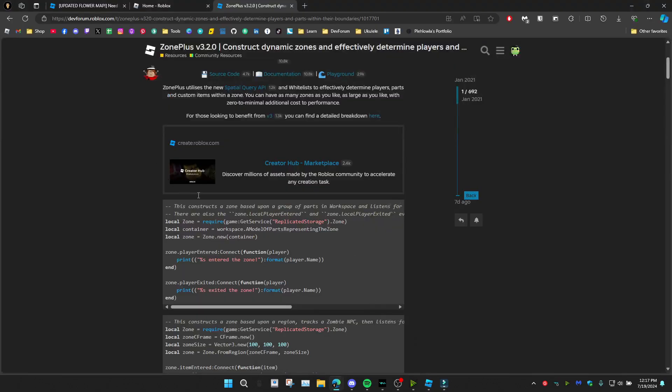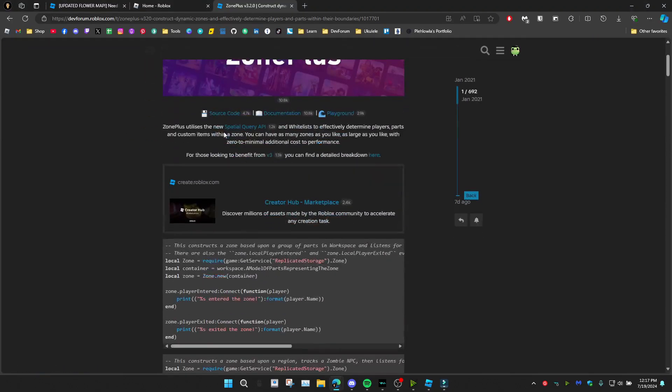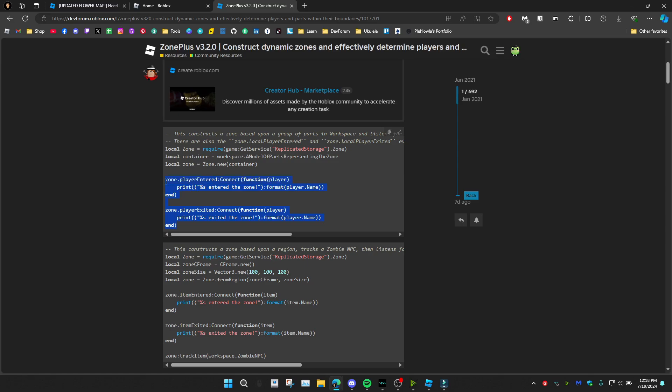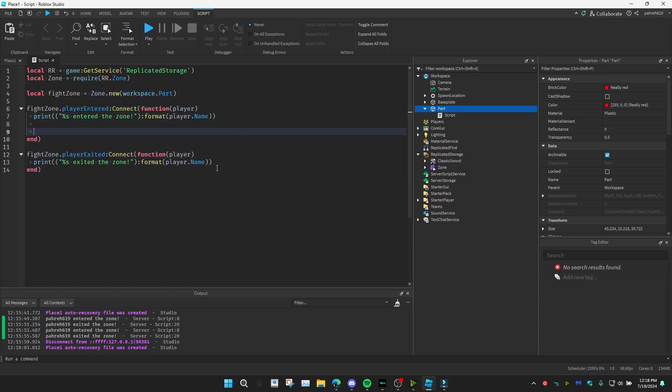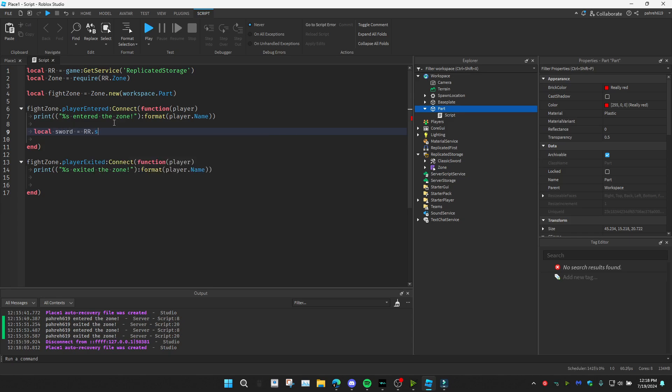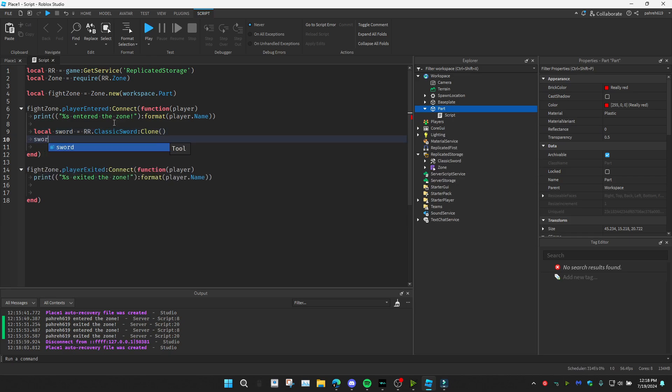From the documentation on the DevForum I'm going to copy the zone event template and change the name to fightZone. Now I'll clone the sword to the player's backpack: local sword = replicatedStorage.ClassicSword:Clone(), and then parent the sword to player.Backpack.